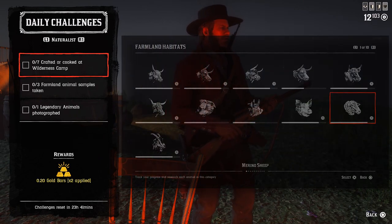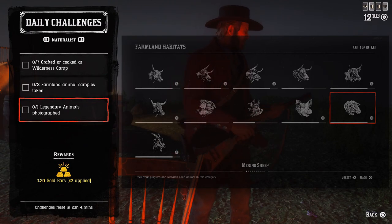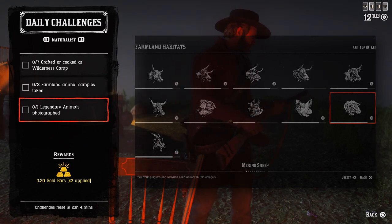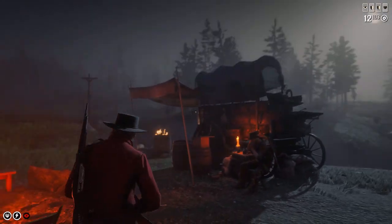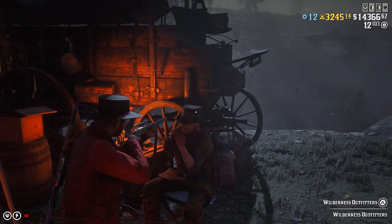For the Naturalist: seven crafted or cooked at a wilderness camp, three farm animal samples taken, and one legendary animal photographed. I hope you found this video helpful — thanks for watching, have a nice day, and see you next time.